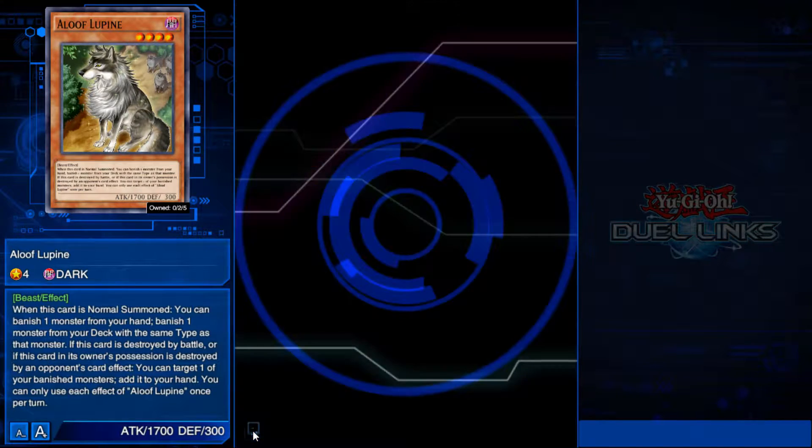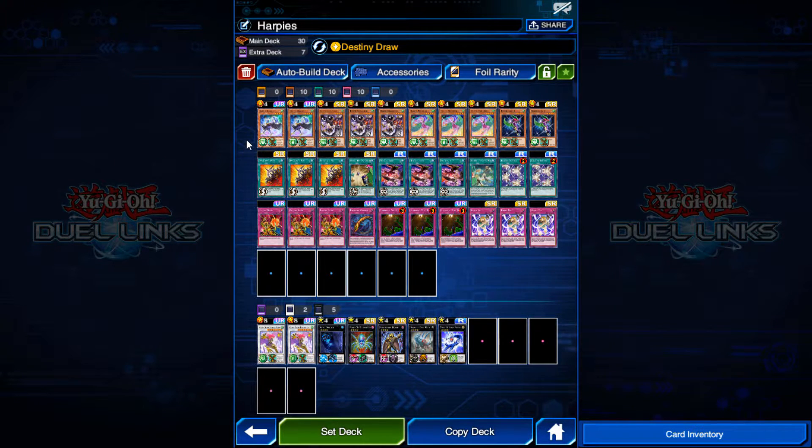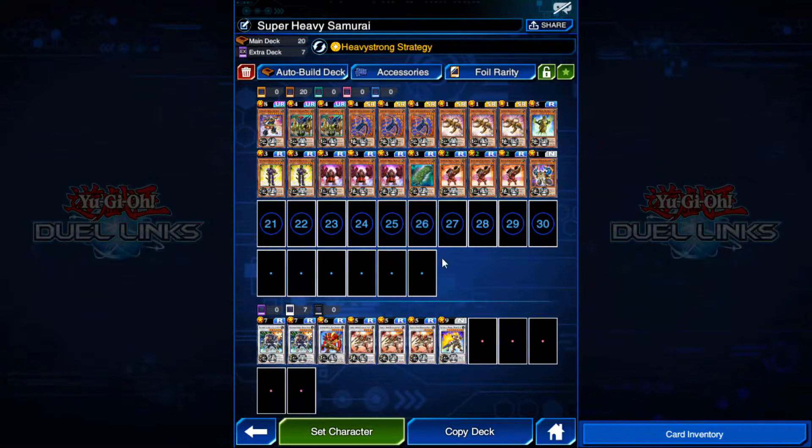Now let's talk about what to look for in a deck. Every deck should have a strategy behind it. For this first one, we have a lot of monsters with very powerful effects that allow them to search for more cards or summon others onto the field, though it doesn't have many spells or traps. The second deck has many spells and traps, with monsters that activate their effects when a spell or trap card is activated. The third deck specializes on not having spells or traps to make the monster effects more powerful. All these cards are from the same archetype, meaning they have built-in combos that work together.